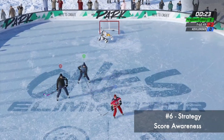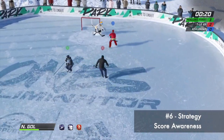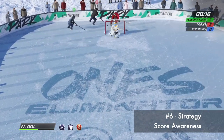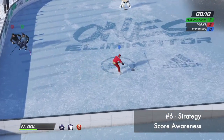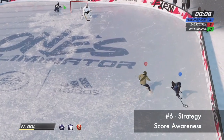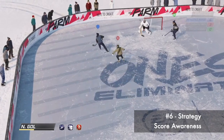Here's another example of score awareness. I'm up by one goal over the red player. The blue player is behind by three goals — I recognize blue is not going to score and catch up, so I just spend all my energy harassing the red player. This eliminates any chance of red sending it to overtime and helps me secure the win. Another strategy for if you're winning and it's late in the game: just hold on to the puck, waste some time, skate around, and don't give possession to whoever's in second.